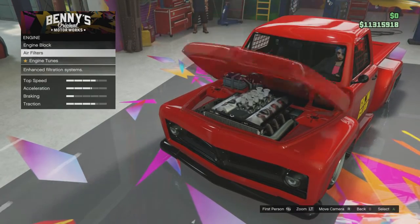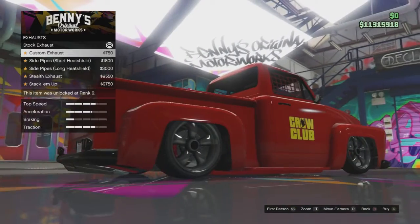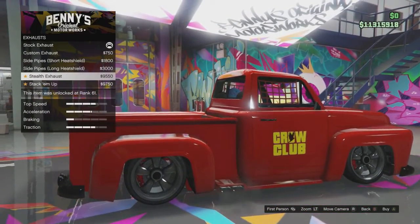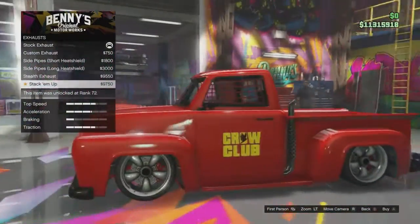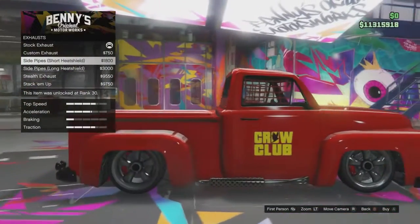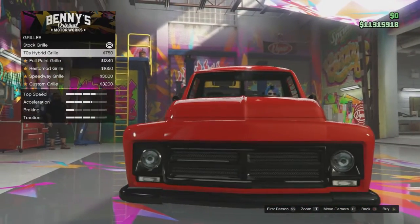As with most of the vehicles at Benny's, there are various interior and engine options. I'm not going to do any of the other upgrades because I don't know if I'm going to end up keeping these vehicles - I'm just showing you the customization features. Like the exhaust for the Slam Van Custom - these are really cool. I think I kind of like them on the sides, but every purchase means less money in your Maze Bank account, so I'm going to pass on the exhaust for now.